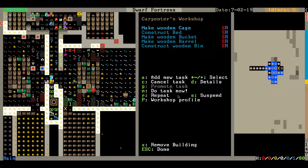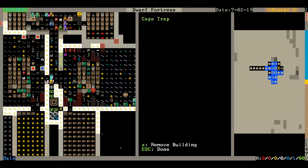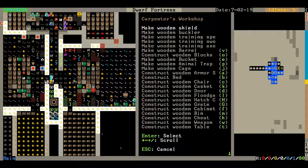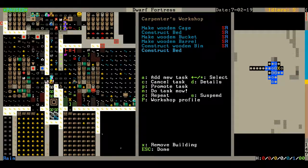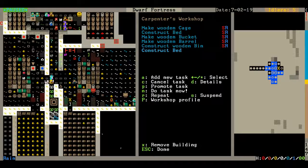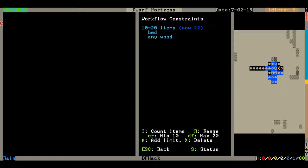I'll show you how to use Autolabor. When you open up, you use Q to inspect buildings. Then once you're on a workshop, you add a new task — let's say, construct bed. Then you hit Alt-W. It has to be set to repeating, and then you can set the limit with Workflow.